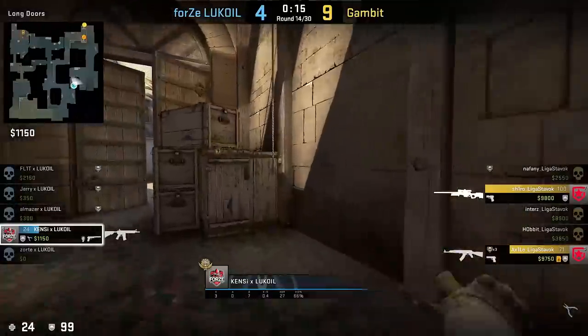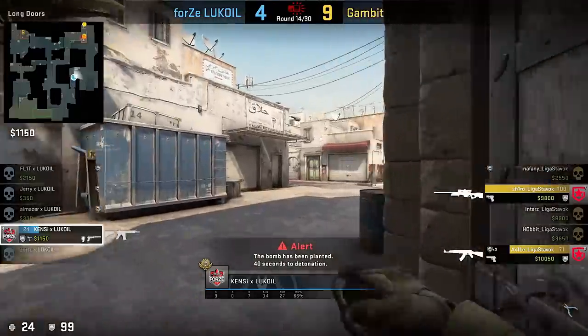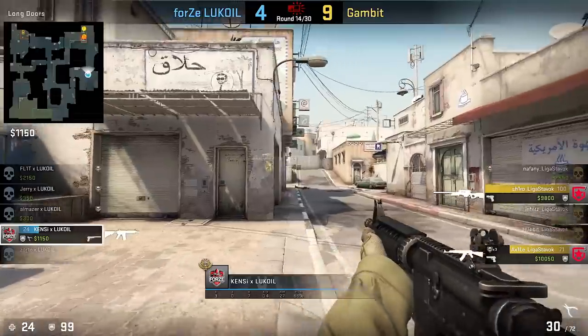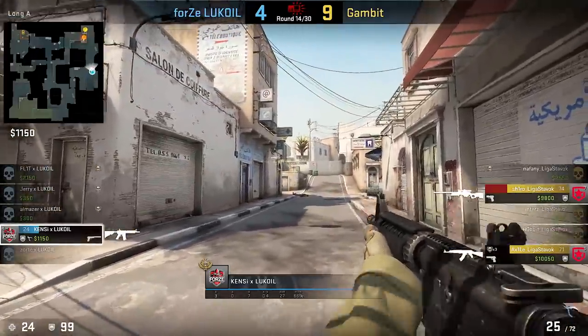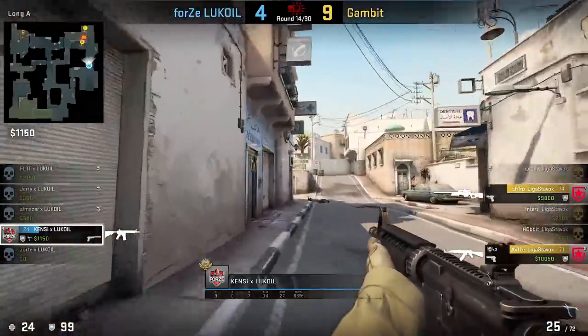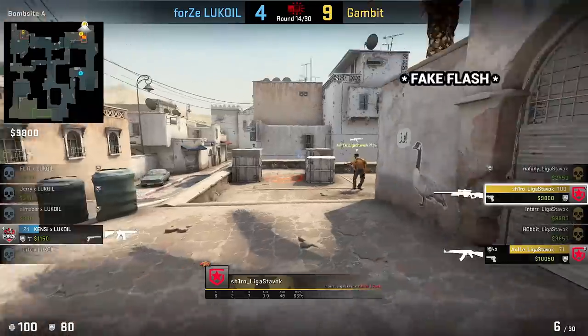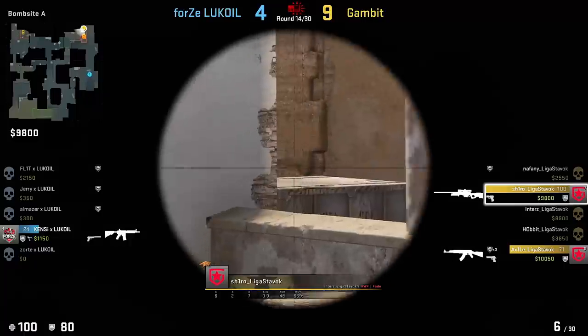Next up Kenzie with a great fake flash from long to short. A high IQ play as this $200 investment towards short made both opponents worry more about short and long. Unfortunately for Kenzie, he couldn't convert it into a round win.